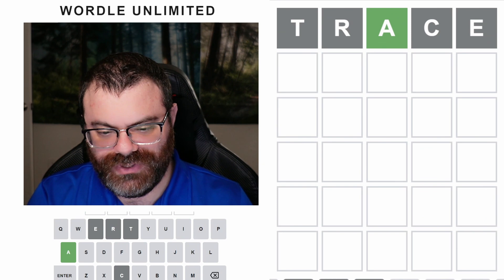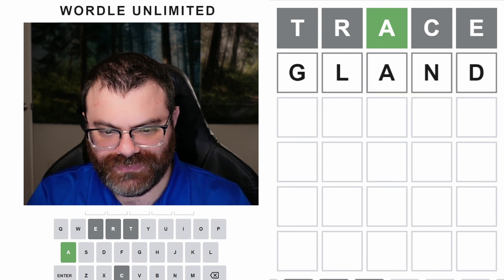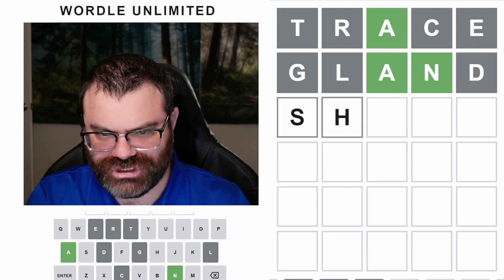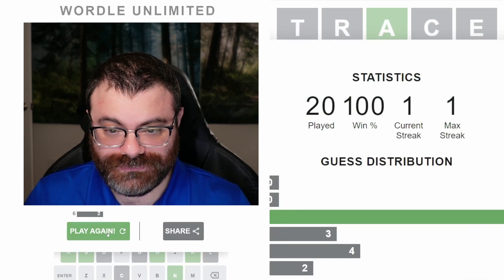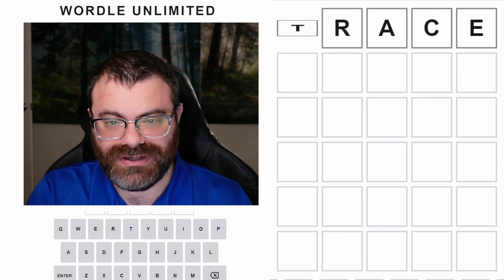Trace. There's an A in the middle. Let's do 'gland' — that's fun. Darn, I got the N right. Shank. It was actually shank! Wow. See, it says current streak 1 — I've won every single one. Why does the streak not work on this one?